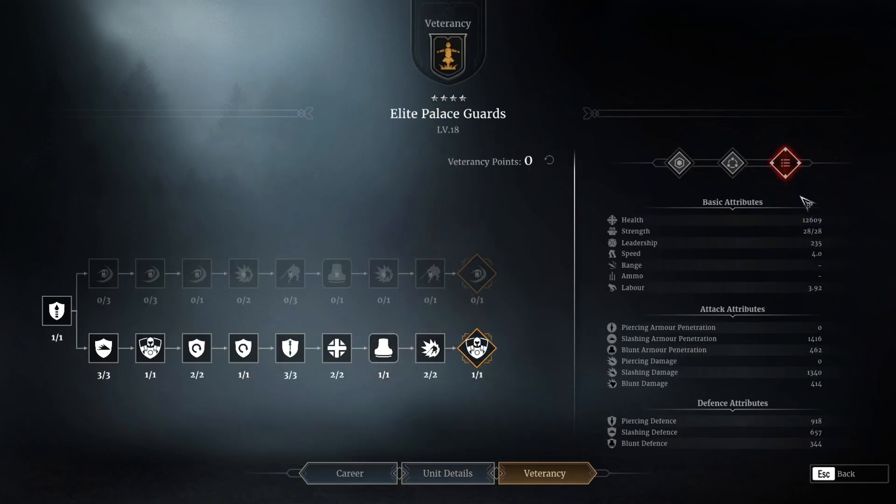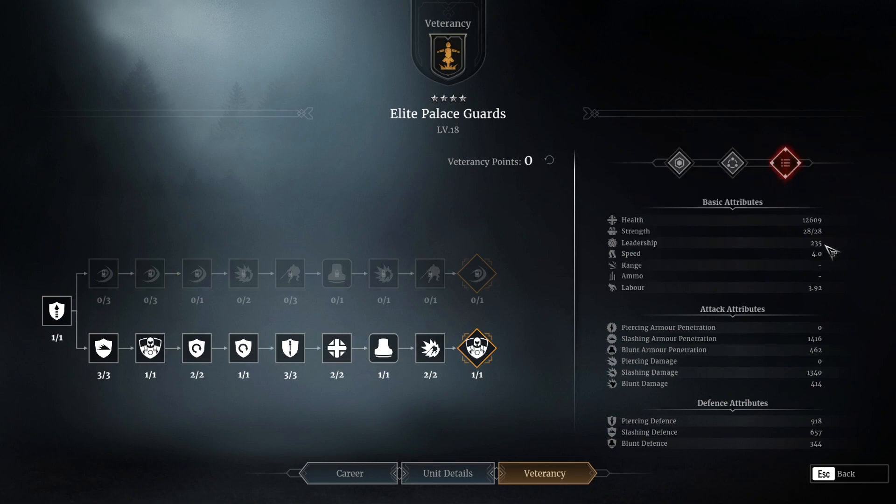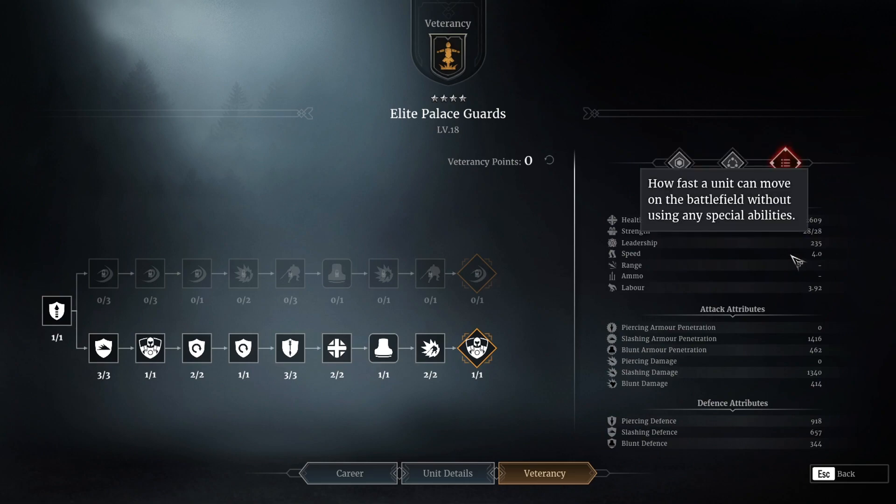Going straight into the tree, looking at their attributes: 12.6k health on the bottom tree — pretty impressive, very generous. 235 leadership, which is pretty much on par with all the other purple Sword and Shield units, although these guys are a few points lower. That does make them a little bit easier to squeeze into a warband build. Their speed is 4.0 — they're not the fastest, but not the slowest either; a little bit sluggish.